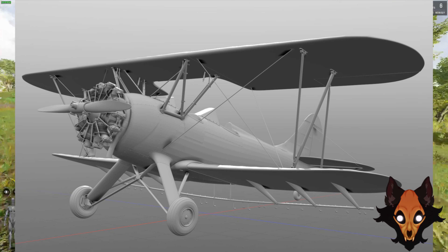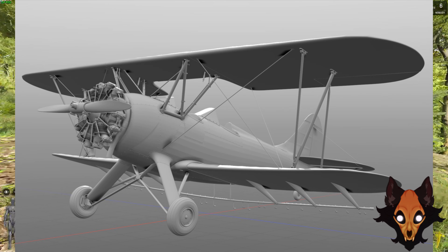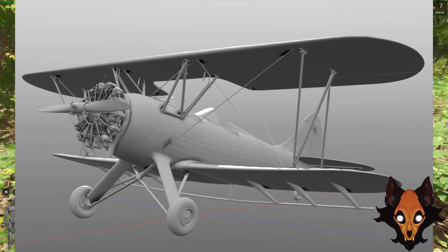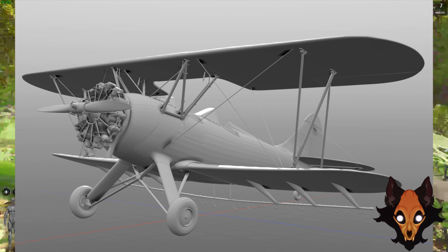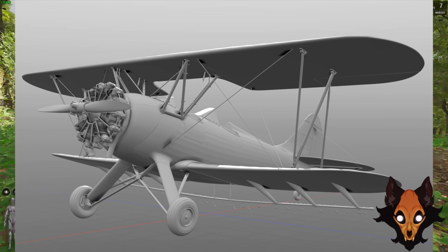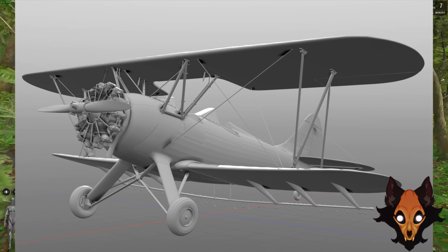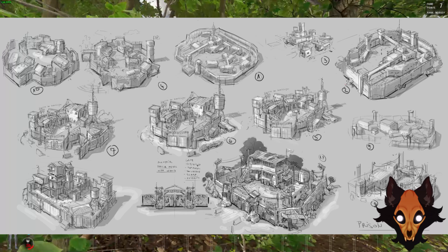Moving on to the crop duster airplane — I showed a leak earlier about the animation of getting in and out of it. It's still a work in progress but it's looking pretty good. Flying a crop duster across the map is going to be really interesting — getting from one corner of the map to the other is going to be very doable and easy now.